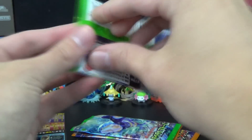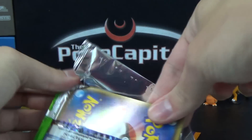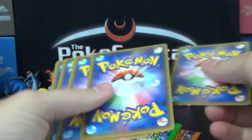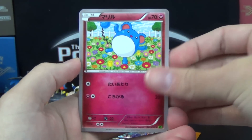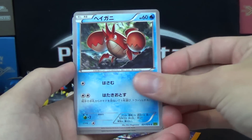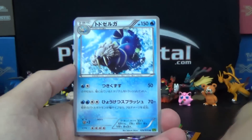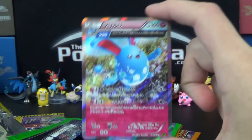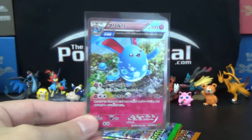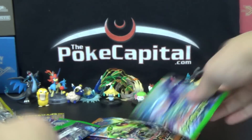Let's see if Tidal Storm can give us some better luck here — at least get some holo rares, right? Can't get just total nothingness. Let's see. We've got Meowth, Corphish, Electrike, Walrein, and an Azumarill ancient trait. So finally a shiny card. Hoping out of six packs we can find an ultra rare as well, but gotta start somewhere. That is a holo Azumarill.